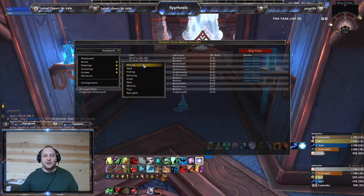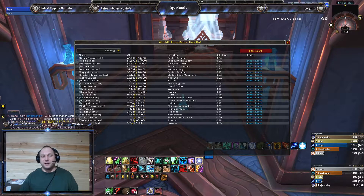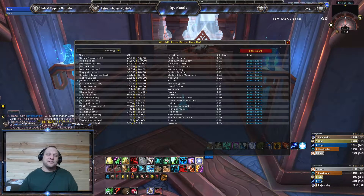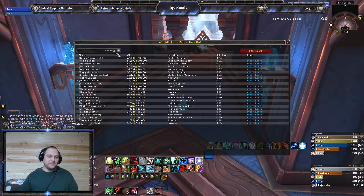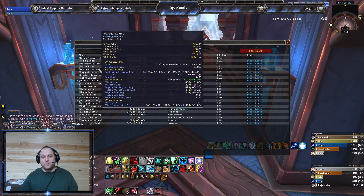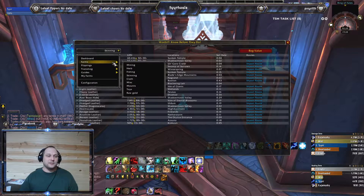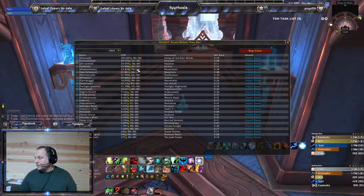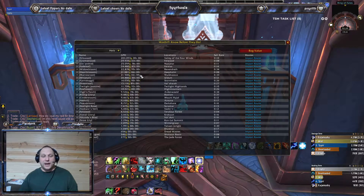You can use this to see which farms give the best gold per hour. For example, skinning is a big money maker right now — green dragon scale is going for 60,000 gold per hour, but it doesn't sell that great at a 4% sell rate. I had a whole bunch of those at one point and it took me a couple months to sell them. You've got to look at the sell rate. For herbs, Morel Root is doing 21,000 gold per hour and that's going to sell like crazy because it's current content. Vigil's Torch is at 9,500 gold per hour.